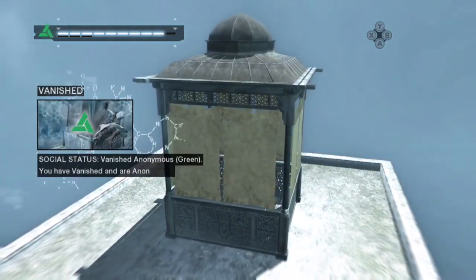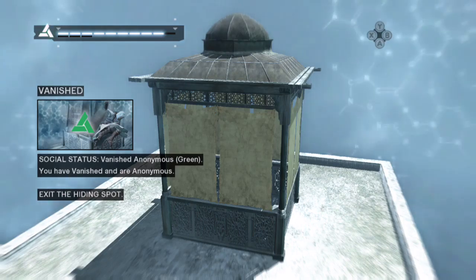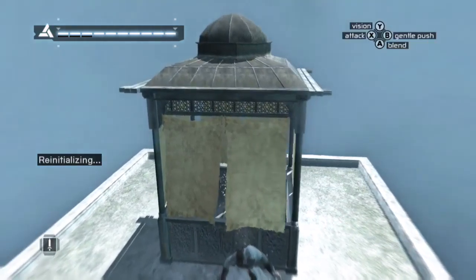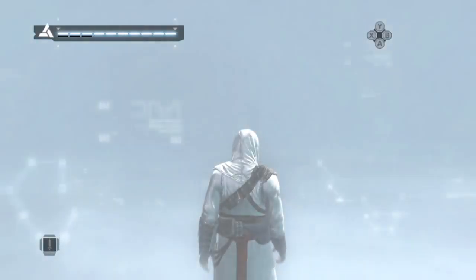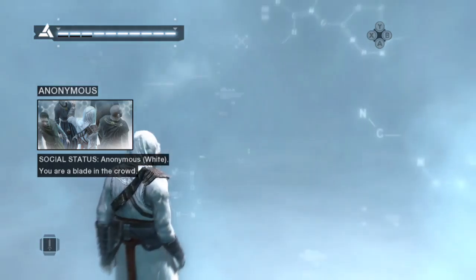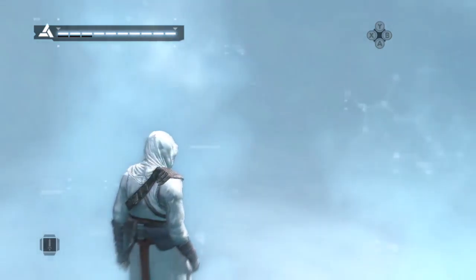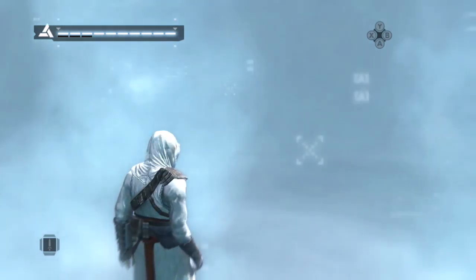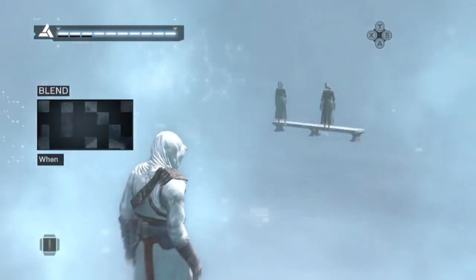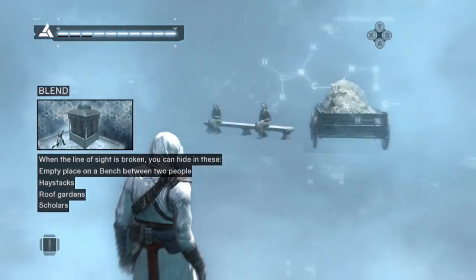The soldier has lost your track. You are now anonymous, and you can exit the hide spot. Being anonymous will fill your synchronization bar and make your job as an assassin easier. There are different places which you can use to hide. However, you must always break the line of sight first, and then use a hide spot to vanish.